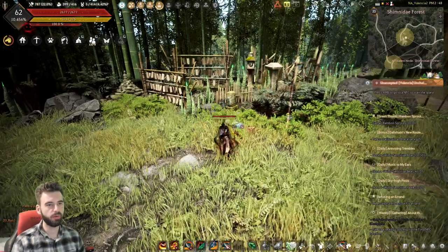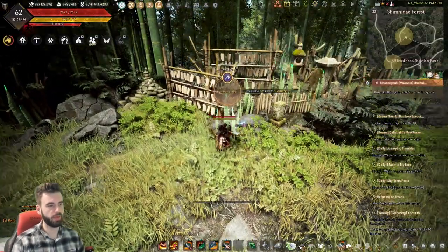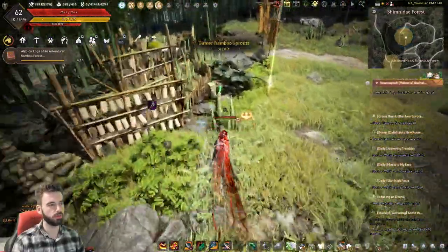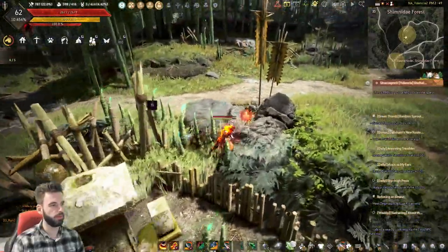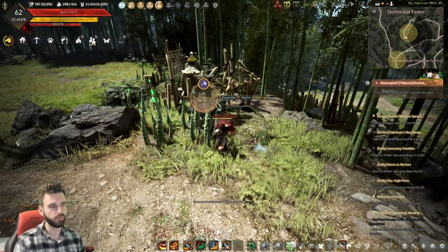Now this last one's pretty straightforward. Just go ahead and head over to the circles on the minimap that it places. Interact with the bamboo sprouts — you'll need a wood-cutting axe for this one. You only need to get ten of these, so just head over to all of these different sprouts until you find ones you can interact with and complete the quest. That's why we needed to pick up the wood-cutting axe at the start.